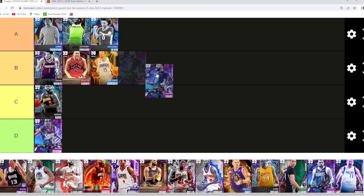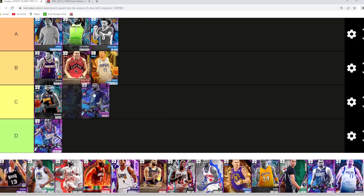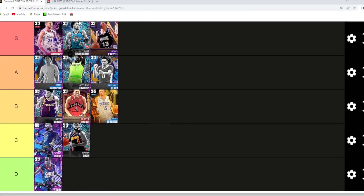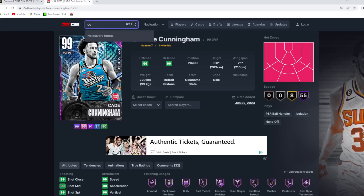Curry — really good offensive point guard, but can you put him in B tier? I just really don't think so because of his size — he's only 6'3 at the point guard position. I'm probably going Curry in the C tier category. Maybe you could argue B tier since he's an end game card and a little bit taller than Allen Iverson with a way better player model, but C tier for now.